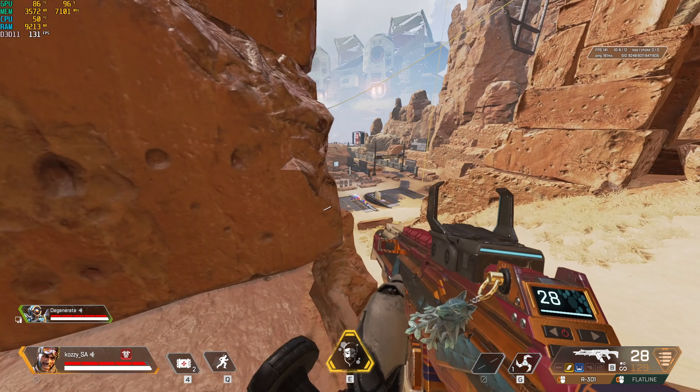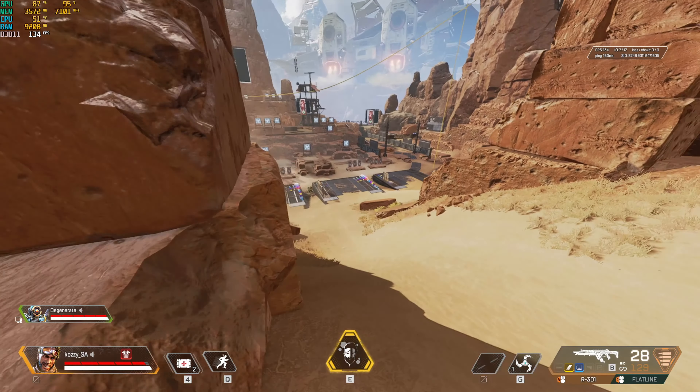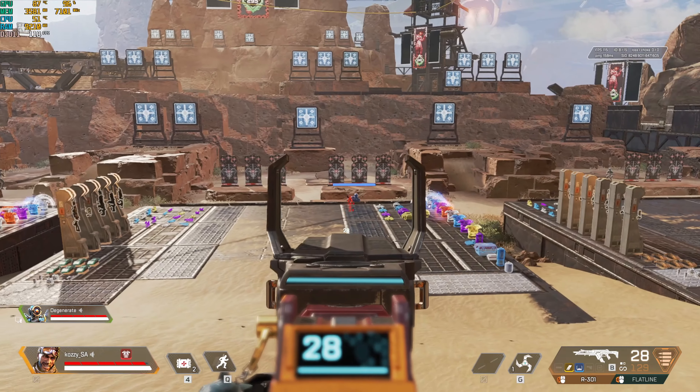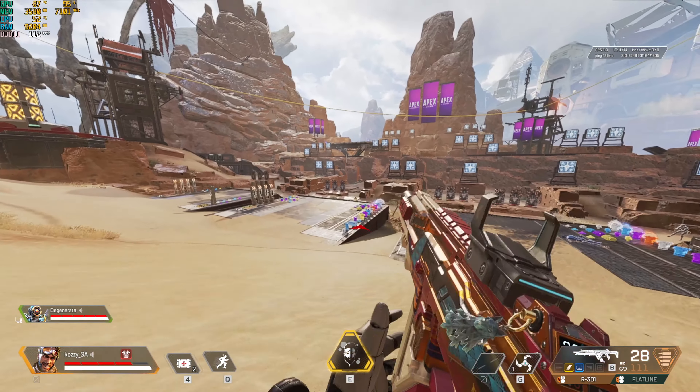Today I'm going to show you guys that, as you can see, I have no barrel mod, I have no tactical stock, nothing on my guns. I want to show you guys a new trick that me and my buddy found out. Check this — all you need to do is press left right on your keyboard, and you have no recoil on your gun, as you can see there.